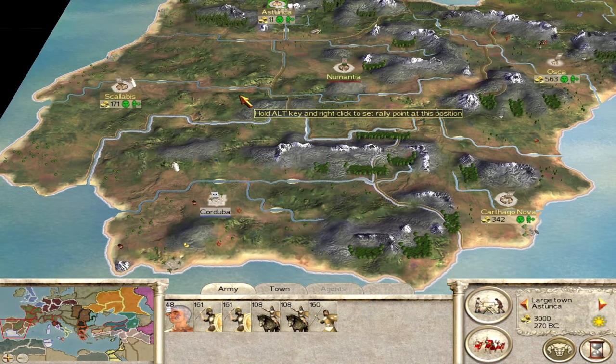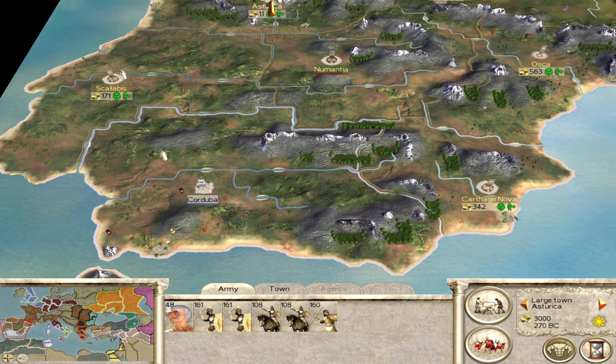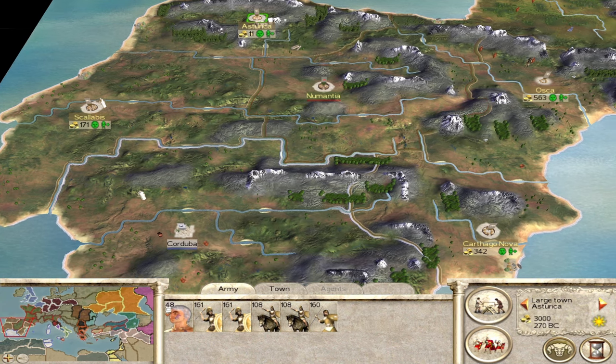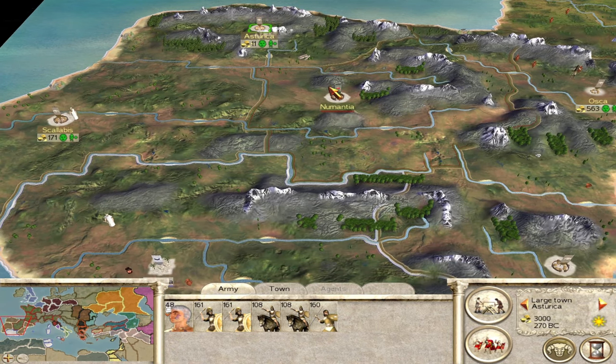Let's talk about general campaign strategies on high difficulties. You want to pool your four armies and take out Numantia and Cordoba - either one at a time or both at the same time. You need to unify all of Spain. After that, I recommend building a bunch of watchtowers on Spain because it's so dark with all the mountains and forests that you won't know if enemies have landed. This way you only need to keep one strong army on Spain.